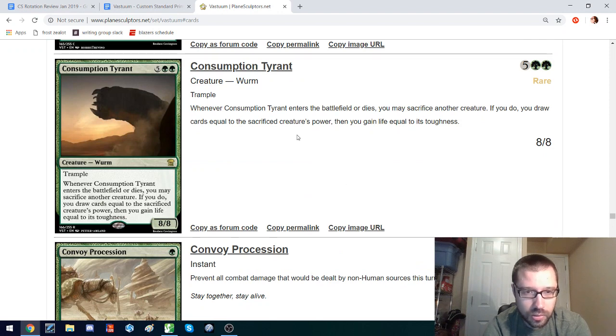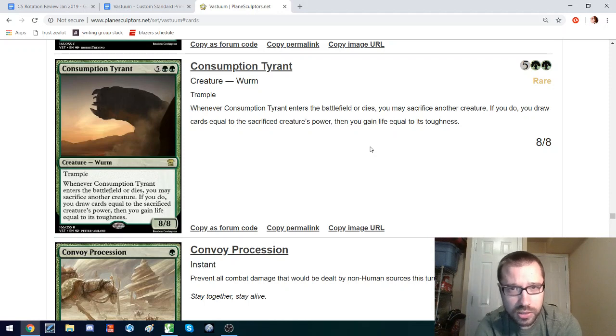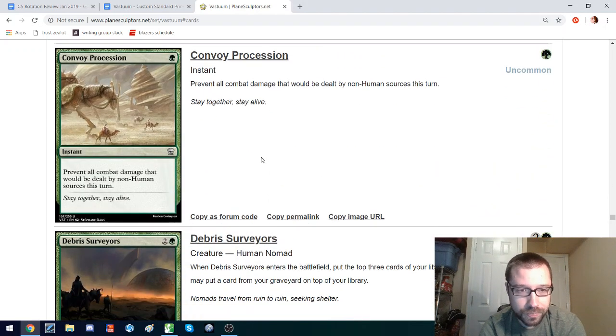Consumption Tyrant: 7 mana, 8-8. When you play it, you can sacrifice other creatures to gain life and draw cards. If you pair this with Sylvan Ritualist from CC18, which gives all your creatures the ability to ramp, you could make a bunch of Elvish Visionaries — things that draw cards on ETB — tap them all to play Consumption Tyrant and sacrifice one to draw a card. I could see that being good, but ideally you want to sacrifice something that has lots of power, so maybe that doesn't quite get there.